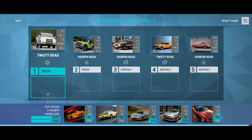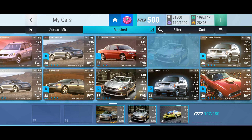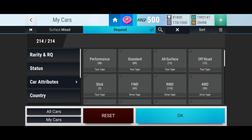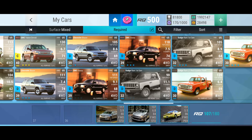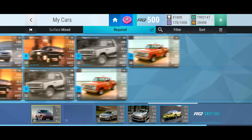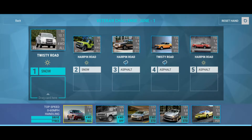Let's see what we've got. So we've got two snow, two wet, and one dry hairpin. Those three should be okay, but let's move that and find a couple of off-roaders. We've got 37, 36 RQ. We've got to put that in, but that doesn't give us much. Let's run that and see what happens.